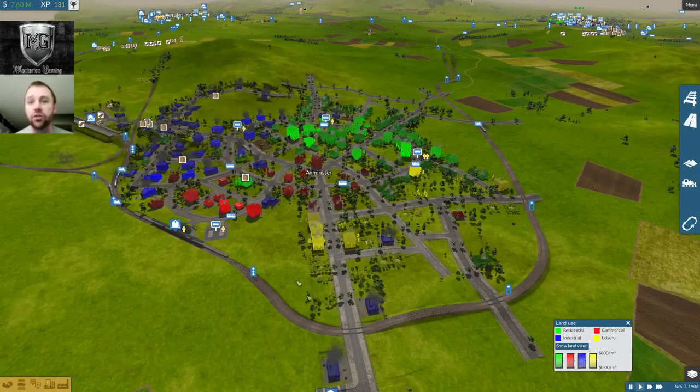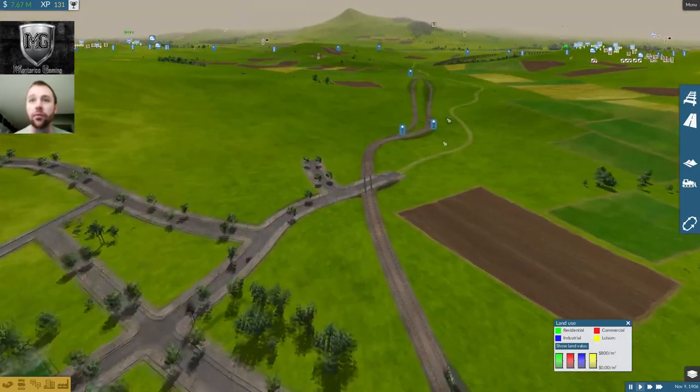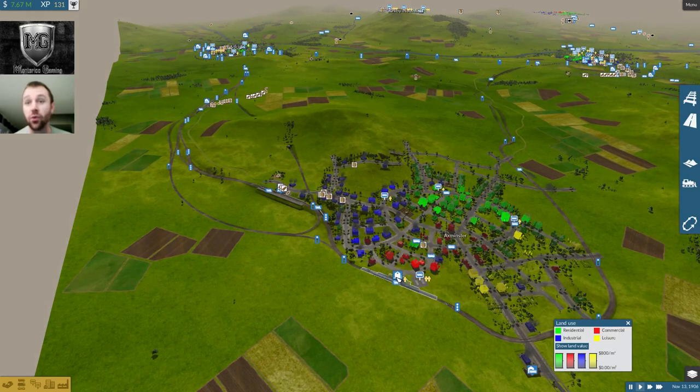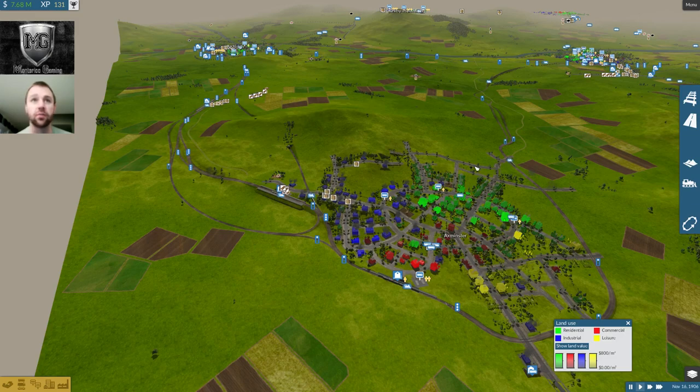Axminster — I had a bunch of train congestion, so all I did was add a second line all the way up through here instead of just having that little pass loop. I think that's going to help because we were getting a lot of people using this nice train line here, this little expressway.